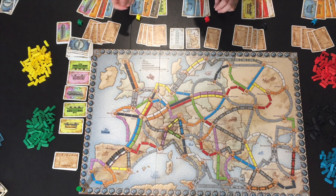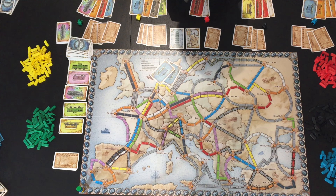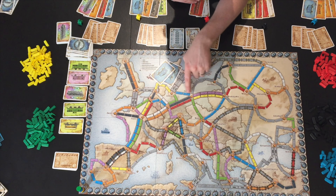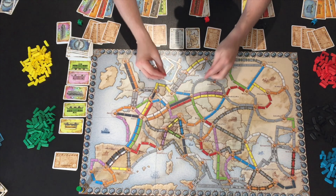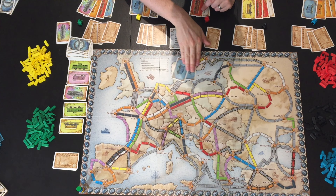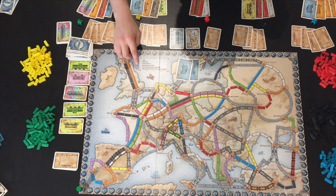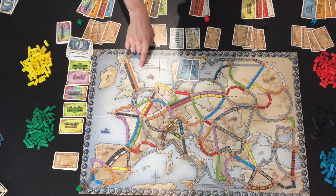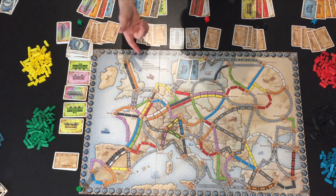On your turn you can also build routes. You play any number of cards to fulfill a route — the spaces between two cities. If a route has a color, you must play cards matching that color. You score points based on route length: for example, a two-train track scores two points, a six-train track scores 15 points, and an eight-train track scores 21 points.